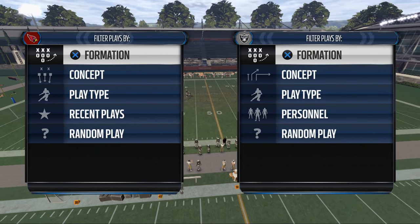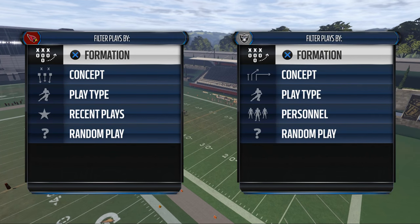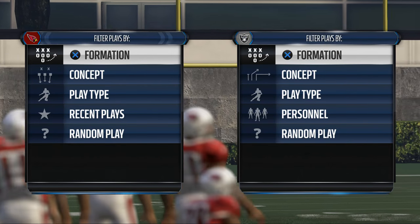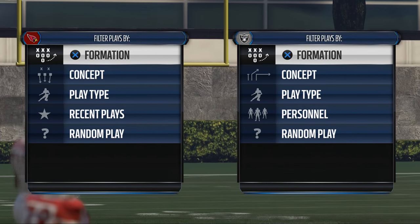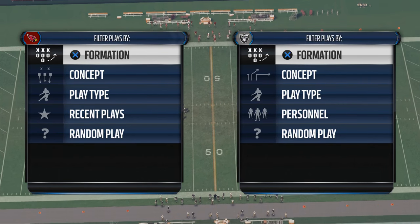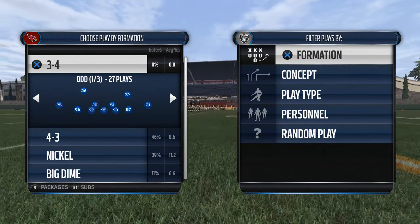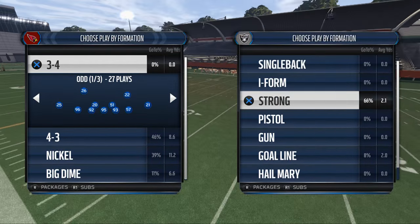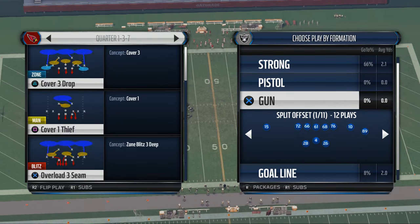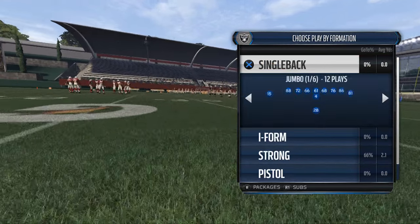The third way, and probably the most popular way that NFL teams beat man-to-man defense, is by creating natural picks and rubs with route combinations and formation setups. They're going to try to group receivers together to force the defense to basically run into one another — it's almost like the pick and roll in basketball. The idea is to create route combinations where the defense runs into one another, so one of the two receivers will come open. This concept was actually run by Pete Carroll — a slant-flat concept, which is a man-beating route combination. Unfortunately for Pete Carroll, Malcolm Butler just made a great play on the football in the Super Bowl.